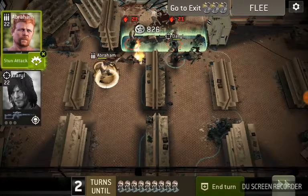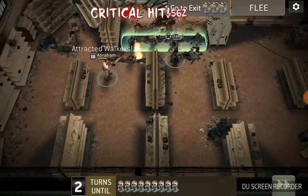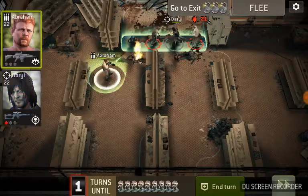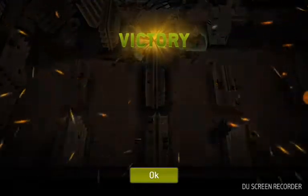There we go — we get rid of the walkers that just spawned. There's a bunch of walkers at the exit again, and now in the next turn the threat counter still hasn't gone off, but you'll notice that we've got walkers again. So clear the exit, go through, and there you go.